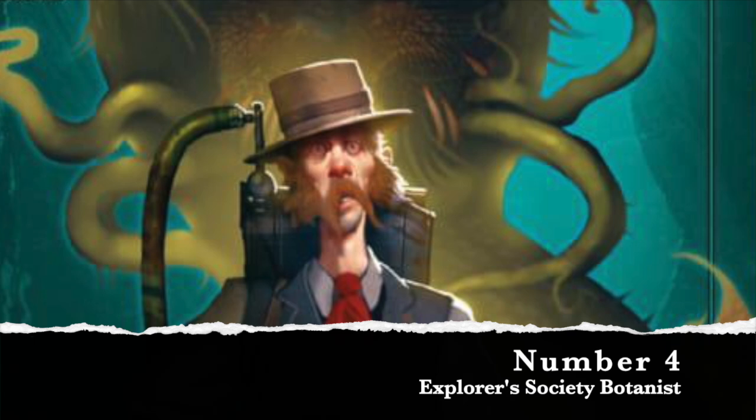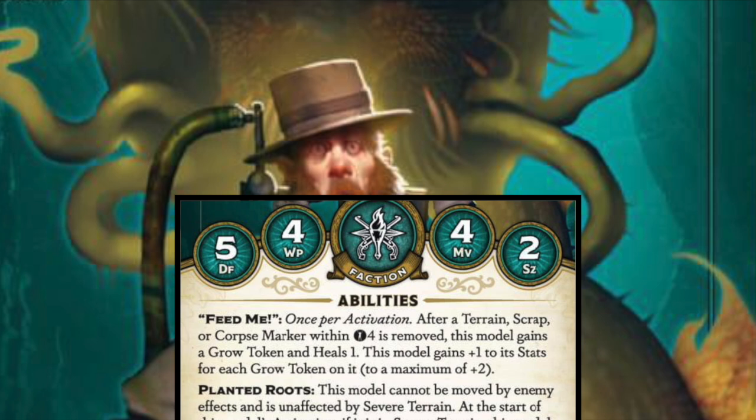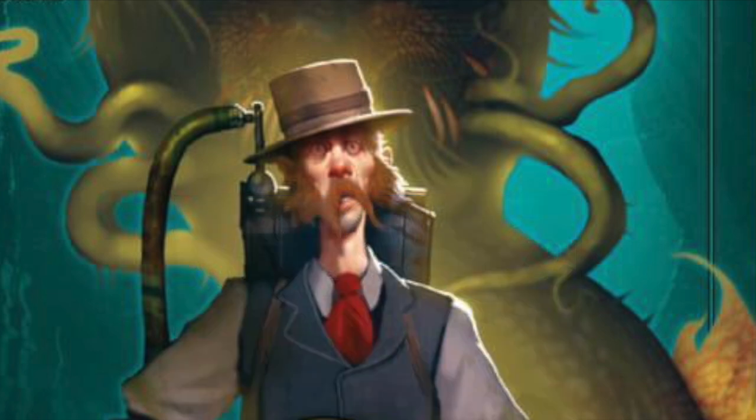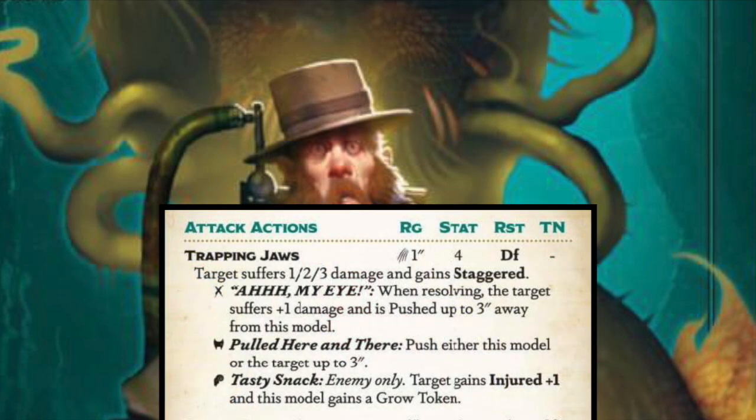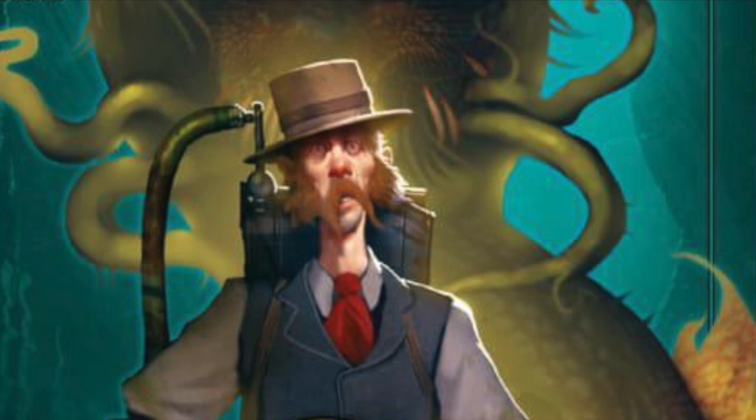Number four for minions you should bring in Gaining Grounds 4 is from the Explorer Society with the Botanist. Botanists are still really good — really efficient minions. They do work better with some masters because you have to remove markers (terrain, scrap, or corpse) within four inches to give them grow tokens, up to two of them. You can get some really solid stats: defense seven, willpower six, movement six, and size four. They have planted roots so you can't move them — you have to kill them. They're better in crews like McCabe that can remove those markers easily, but you can still put them in a lot of crews.